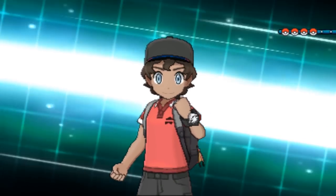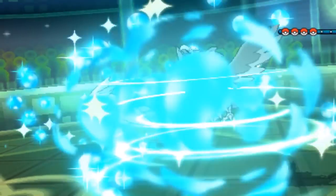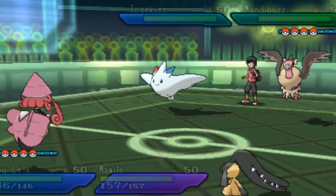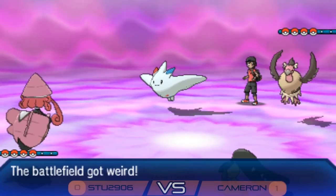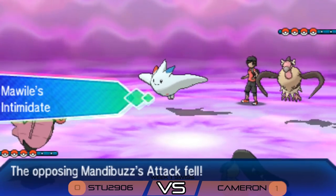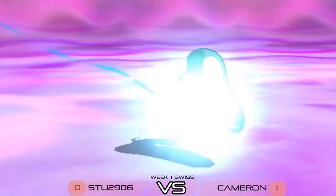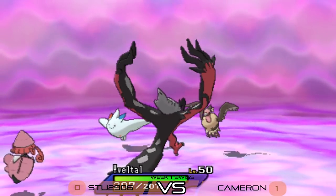That Overheat from Rayquaza completely denied the Mawile comeback plan and closed the game for Cameron. Game two: Cameron leads off with that same Togekiss and Mandibuzz. Stew changes things up — Mawile leads with Tapu Lele. We see the Intimidate drop onto both Mandibuzz and Togekiss on the first turn for Stew, but the Mawile switches straight out.